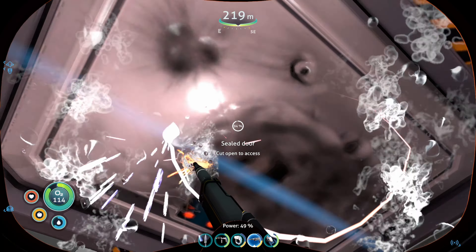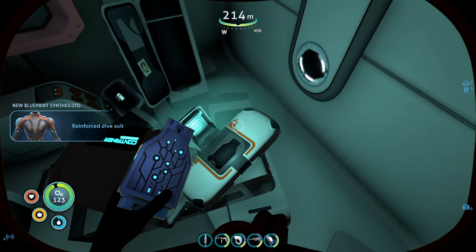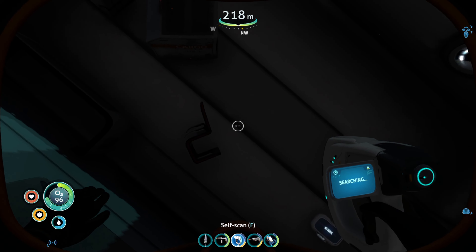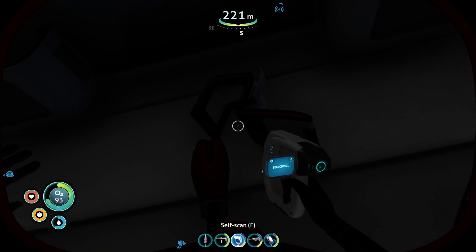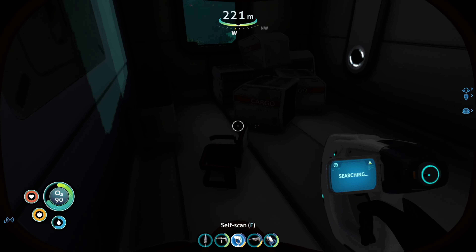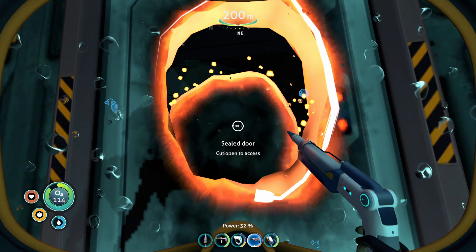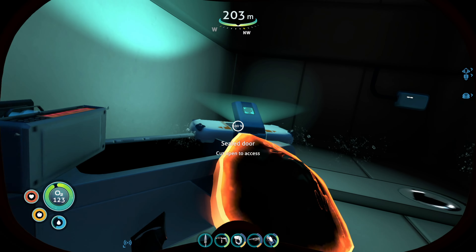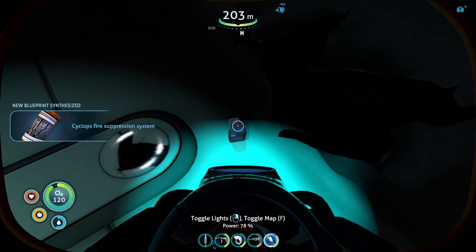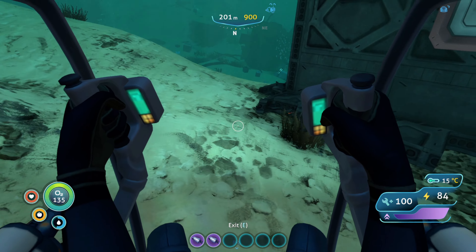I mean, if it's furniture, so be it — we'll have the coolest looking base ever. Reinforced dive suit. That's all she wrote. Bit of a disappointment there. I was really hoping that we would get the power cell charger super soon. You know what? You can't have everything that you ask for. Cyclops fire suppression system. Not going to complain — we're making some forward momentum on something, just not exactly what I was expecting.